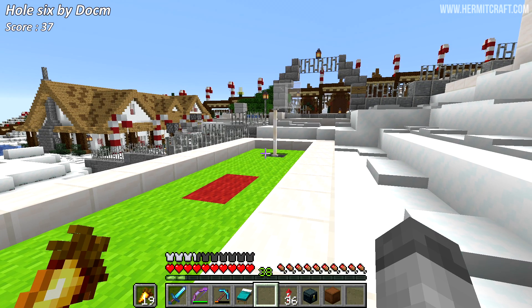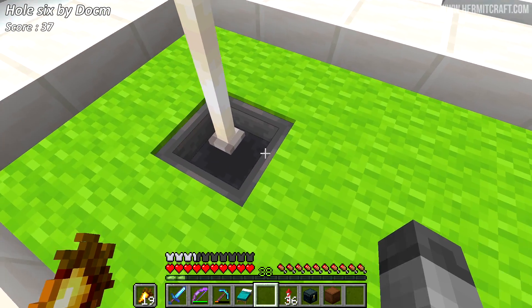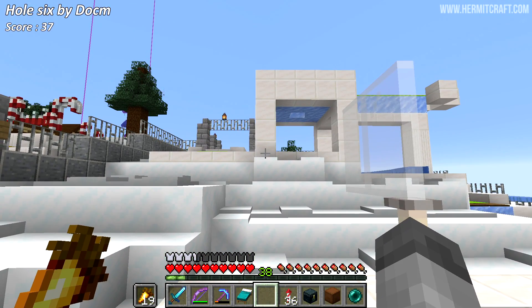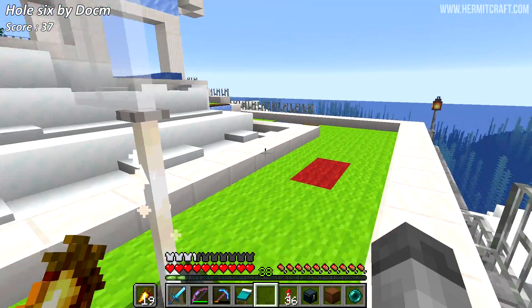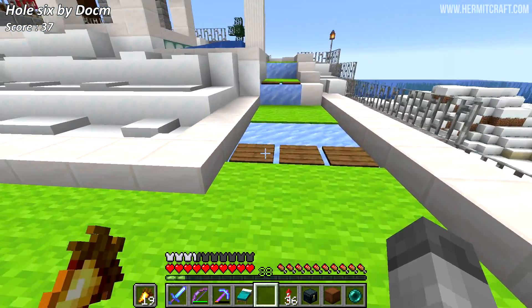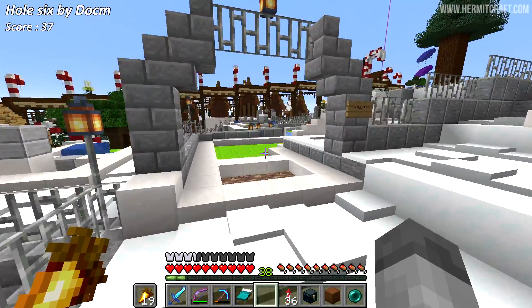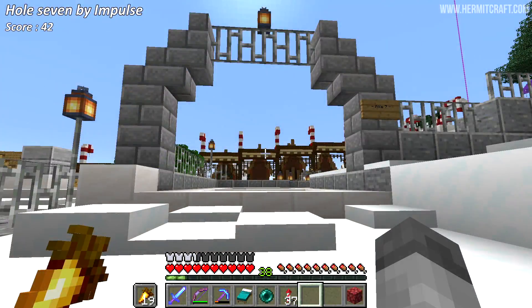It fell down - we're doing good, par 3 we're on par 3! I just want to avoid those pressure plates entirely, so this shot will be a jump shot. That looked good! I get to take my next shot from right on the edge there - sometimes you just got to go for it. Yes! We got par 5 - that was amazing, that was so satisfying.